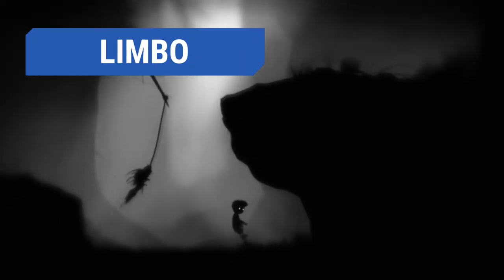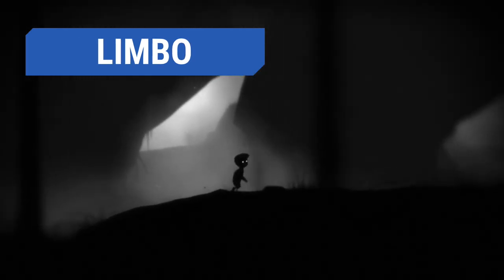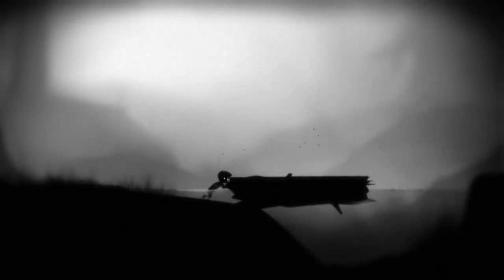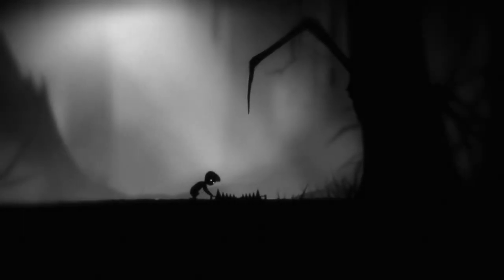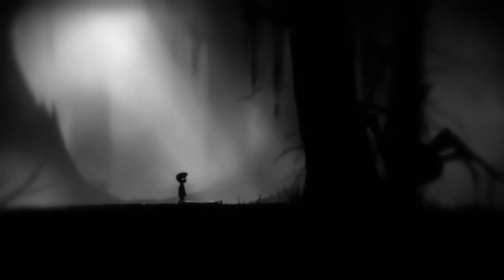Limbo is a 2D platformer in the same vein as Deadlight. It even uses a similar silhouetted graphical style but done up in a moody grayscale. The game mechanics are similar too — you can climb, jump, push, or pull objects to figure your way to your goal. It's a dark game involving a young boy who wakes up in a forest on the edge of hell. He is searching for his missing sister while encountering hostile denizens, including a giant spider.